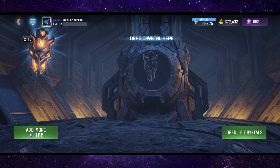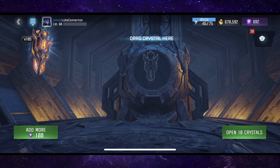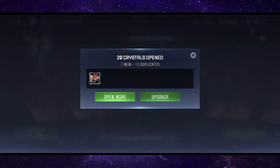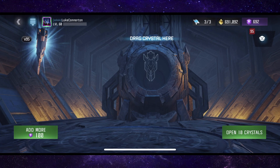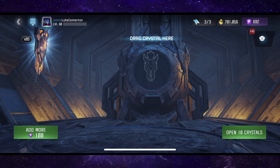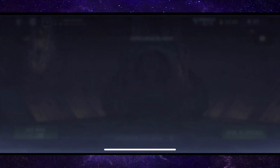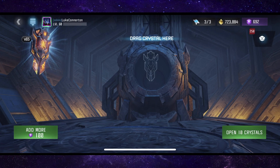We've got 115, we're going to do these in batches of 10. We're looking for four stars ideally to try and build up our four star roster again. We got nothing from the first batch of 10. Second batch of 10 - none, no four stars again. Next batch of 10 - no four stars again, just three stars. Still none - 40 crystals opened and no four stars.